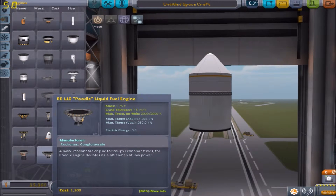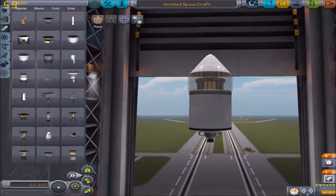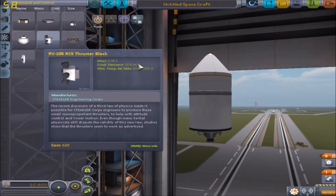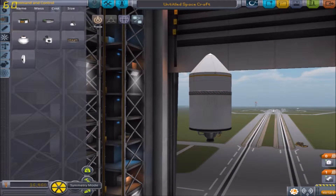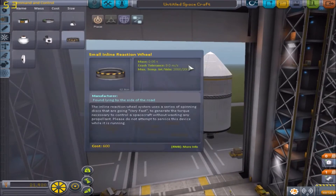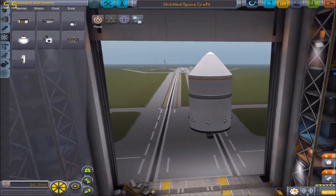Let's just use this one. This isn't space, so it's fine. And now, command and control — RCS. Basically what the RCS does is it allows you to position oneself, and without it you will fly all over the place.